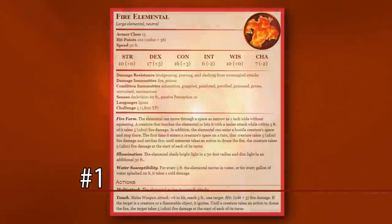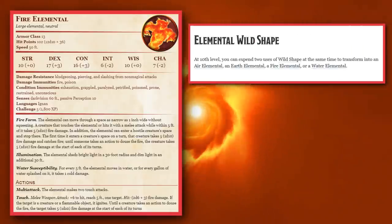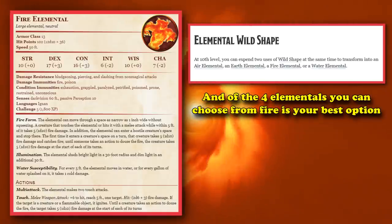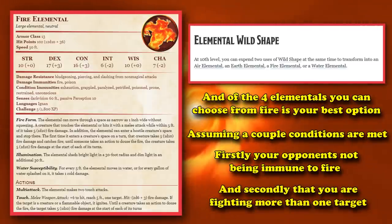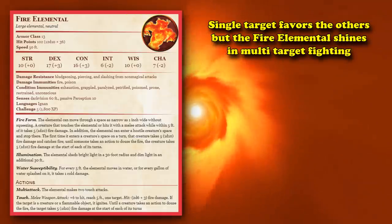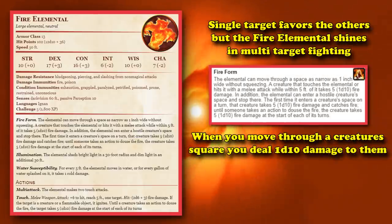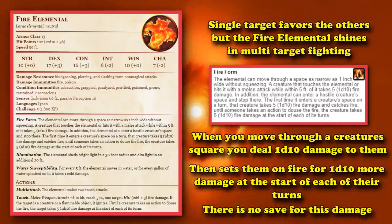At number 1, we have the Fire Elemental. At level 10, Circle of the Moon Druids gain the ability to use both of their wild shapes to transform into an elemental instead of a beast. Of the four elementals you're allowed to pick from, the Fire Elemental is the best one, assuming a couple of conditions are met — one being your opponents are not all immune to fire, and you have more than one target to fight. When it comes to single target damage, the other three elementals technically do more damage, but as soon as you have multiple targets, the Fire Elemental easily beats them all out. The Fire Elemental has a trait called Fire Form: whenever you move through a creature's square, it deals an automatic 1d10 damage to them, then sets them on fire, where they take an additional 1d10 damage at the start of each of their turns, and there's no saving throw for either of these effects.